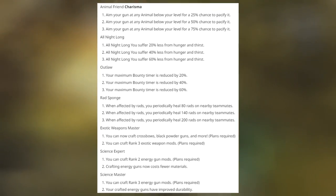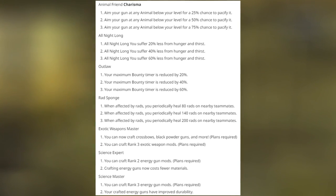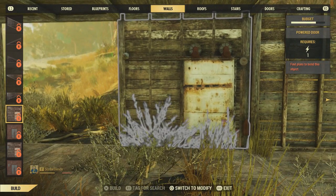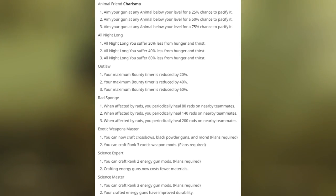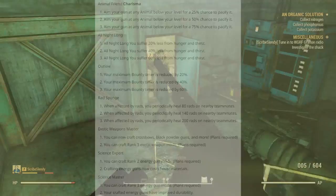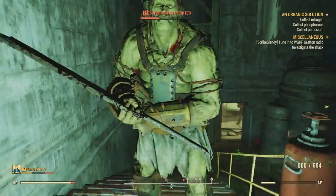Rad Sponge is likely a Charisma perk — when affected by rads, you periodically heal 80, 140, and 200 rads on nearby teammates. Exotic Weapons Master lets you craft crossbows, black powder guns, and more, including rank 3 weapon mods — we already knew about that, but Expert and Master versions increase things further. Science Expert lets you craft rank 2 energy gun mods and energy guns now cost fewer materials — that's huge since crystals are really hard to come by. Science Master lets you craft rank 3 energy gun mods with improved durability.